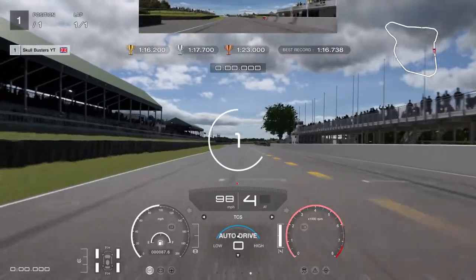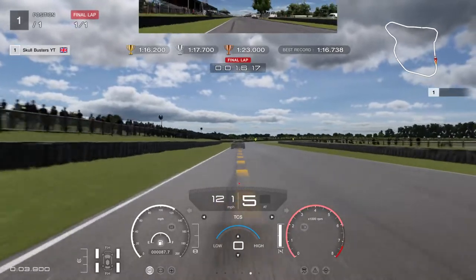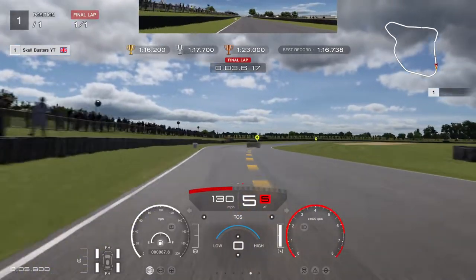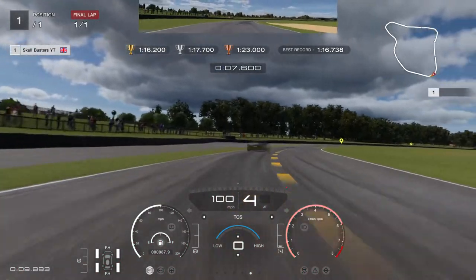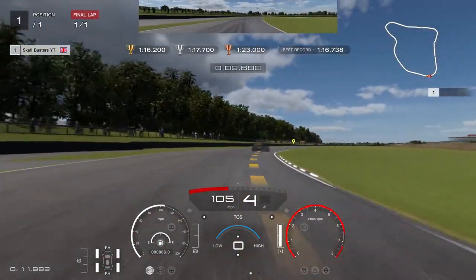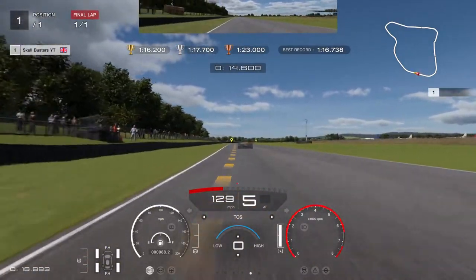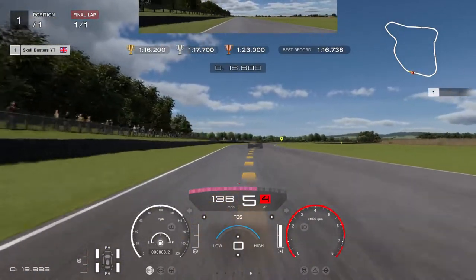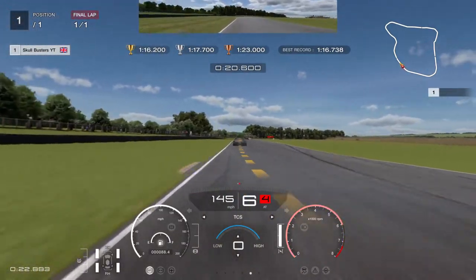So there's going to be the lap attack. Here we go — satellite radio, I found the tenths. Nice perfect Sector 1 again. Like I said, get to 100 exit speed — yep, there we go. Keep that nice and straight. This is a nice tidy one — avoid the grass to keep the speed going up, try and get 150.